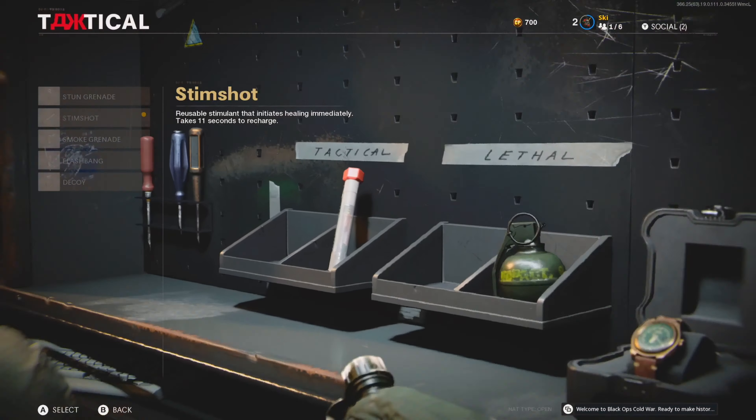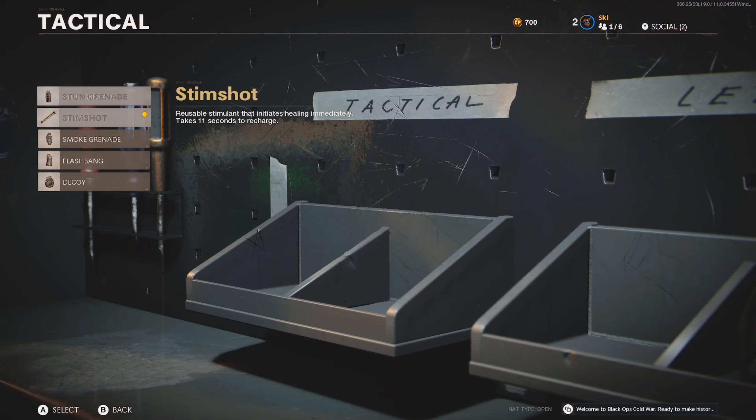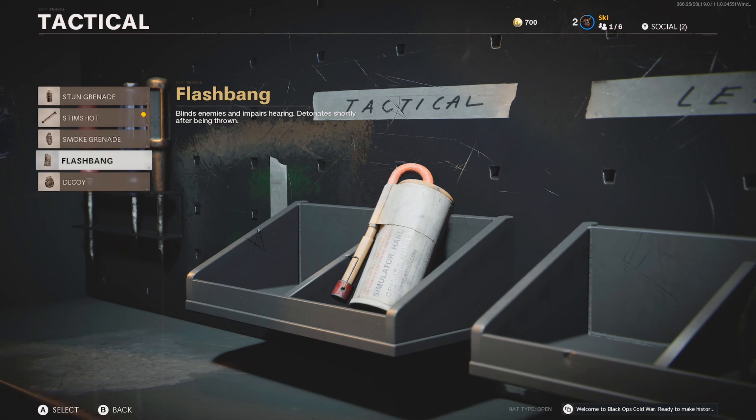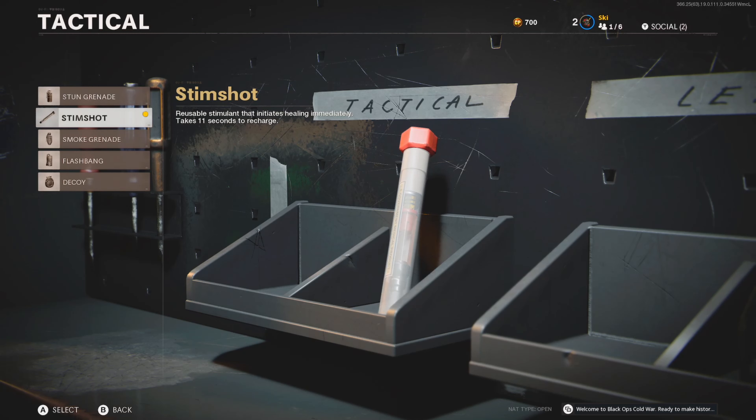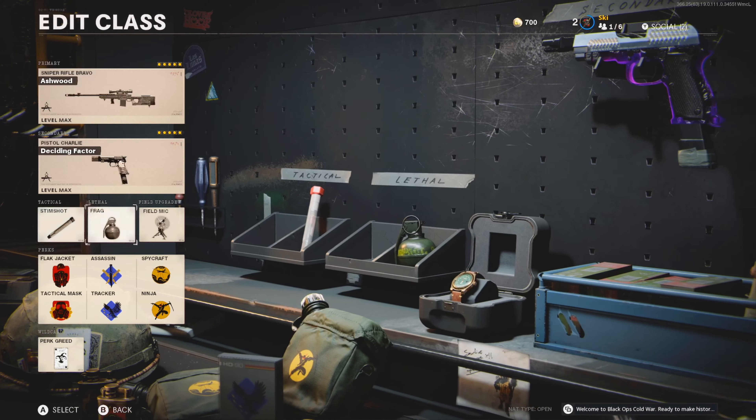Getting into it, I always run the stim shot or the stun grenade. Flashbangs are terrible, so don't even try those out — swap out for the stun grenade. If you are a very aggressive player like I am, I would recommend running the stim shot, because if you get in a gunfight and you get weak, you can just pop it and you're basically at full health in like a second or two.